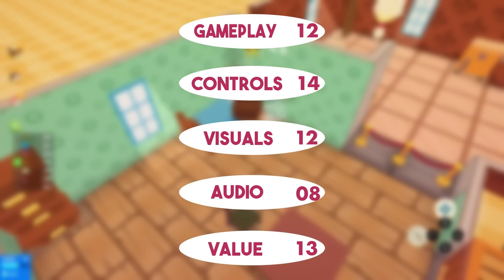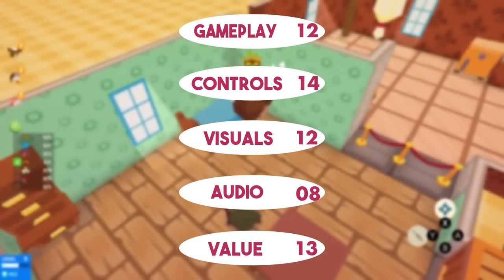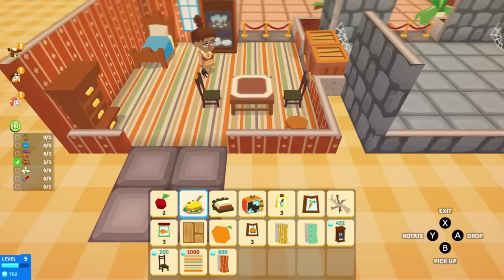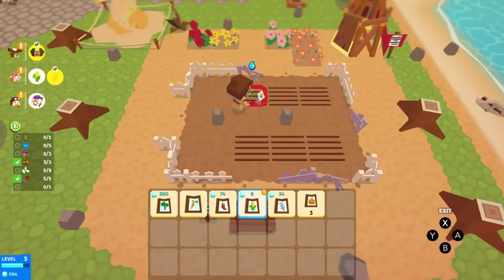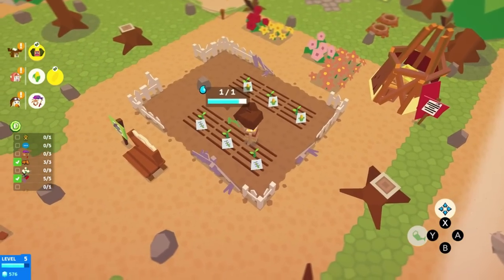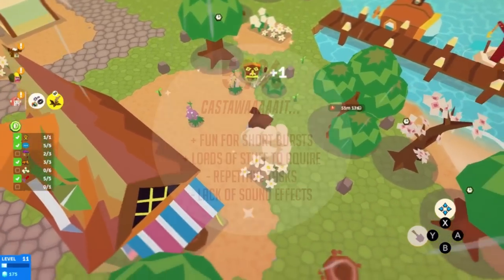As a relaxing island experience, Castaway Paradise is okay. Some of its mechanics aren't quite up to snuff, and a lack of audio and a day-night cycle detract from what is a relatively enjoyable world. For kids though, it would be perfect. It gets a Switch Up score of 59%.